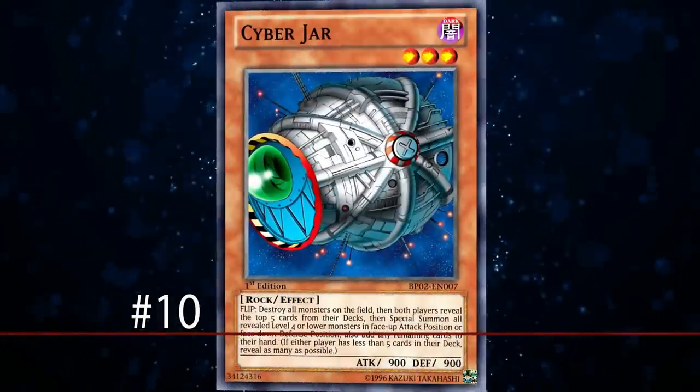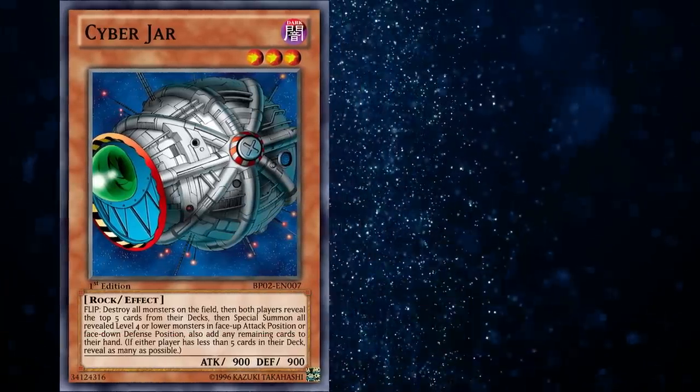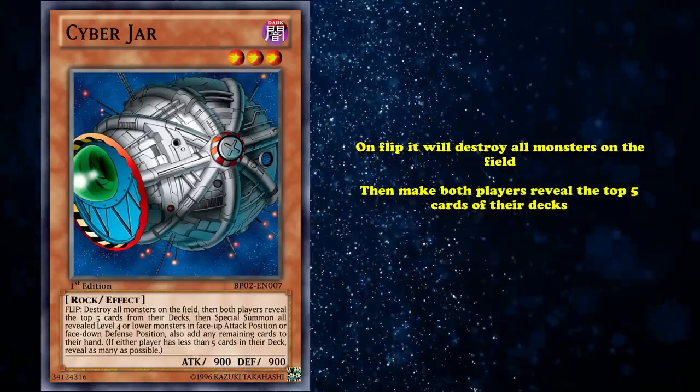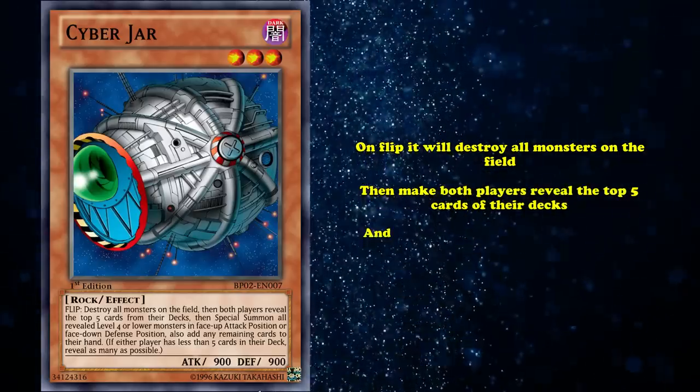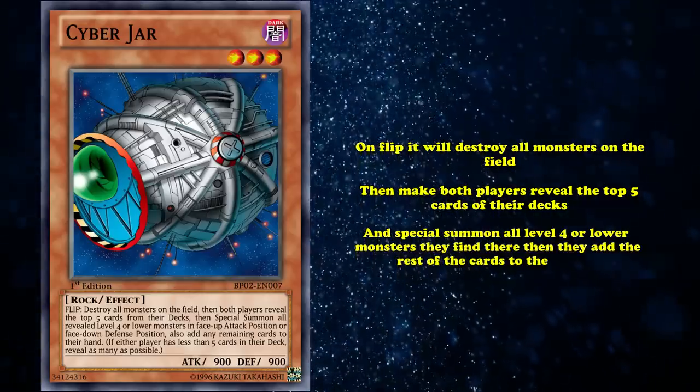Starting us off at number 10, we have Cyberjar. This is a level 3 Dark Rock Flip monster. Its effect is that on Flip, it'll destroy all monsters on the field and make both players reveal the top 5 cards of their deck, and then special summon all level 4 or lower monsters they find there. Then add the rest of those cards to their hands.